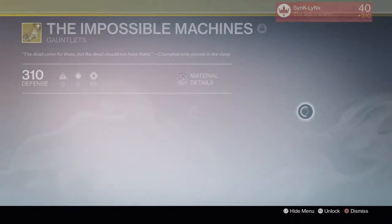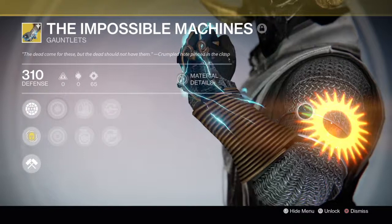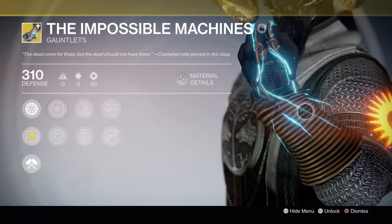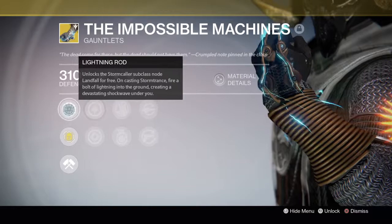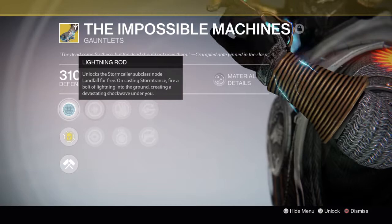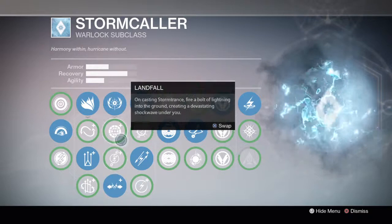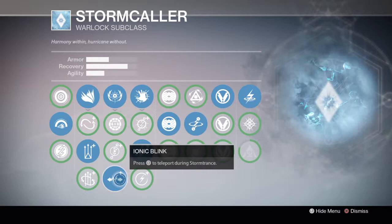Next up for Stormcallers — the Impossible Machines. These are good. The main perk is Lightning Rod, and it allows you to have the Landfall node unlocked on your Stormcaller subclass for free. I rarely run Stormcaller, but I got the tree maxed out. Personally, I use these whenever I run Stormcaller — these are the go-to gauntlets.